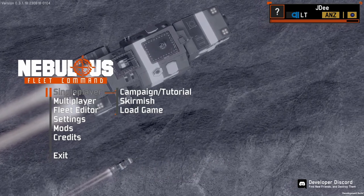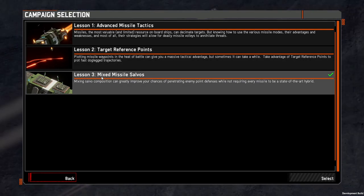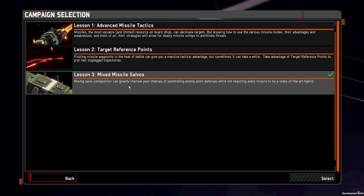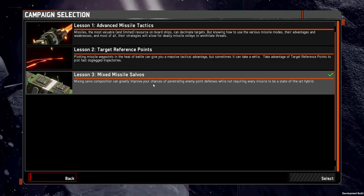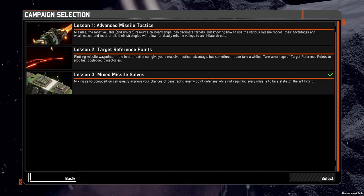In single player campaign tutorials under the Missileer School, we now have the mixed missile salvo tutorial, which is lesson three. It is about five to eight minutes long, pretty quick and to the point. I recommend going through this. However, we'll also have a look at the functionality in the testing range.